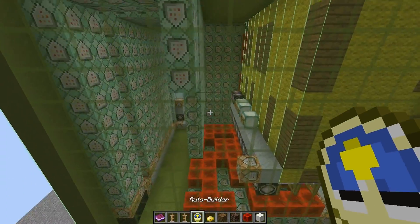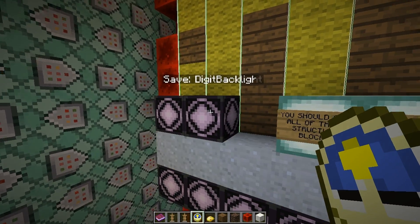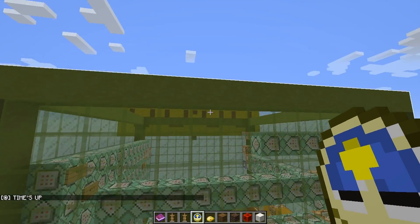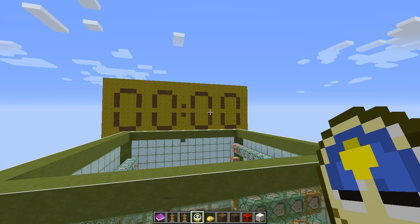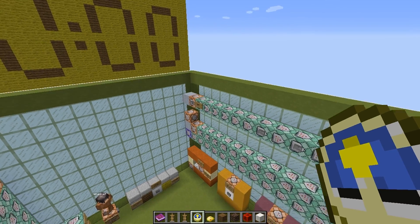One last suggestion: go down through here to each one of these structure blocks and save them as a file to your Minecraft world, as it may reduce a bit of lag. The reason is that structure blocks kind of forget that they're there if you leave Minecraft unless they're saved as a file. Once you've picked your colors and everything, it's a good idea to save them as a file just to be safe.